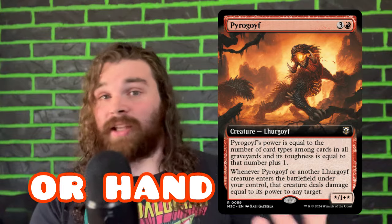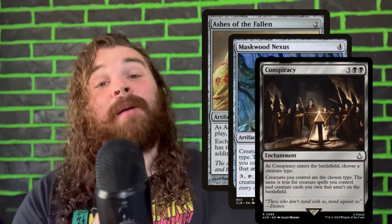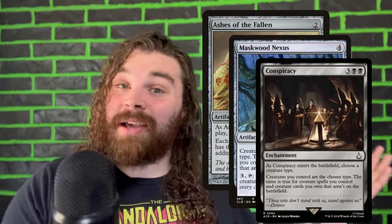Another thing that's really broken about her is that whenever a Tarmogoyf creature enters the graveyard from your library — whether you mill it, Entomb it, any way it gets there — as long as it went from your library to the graveyard, you just go ahead and reanimate it. The really broken part is whenever we put in Ashes of the Fallen, Maskwood Nexus, or Conspiracy. Now all of our creatures are those Goyf creatures, so any time we mill any creature it just gets reanimated. You can get three-card combos off whenever you buried alive something — just three cards that combo with each other and you've won the game.